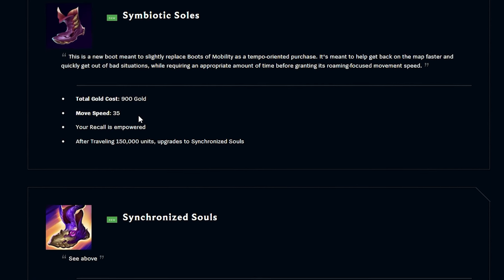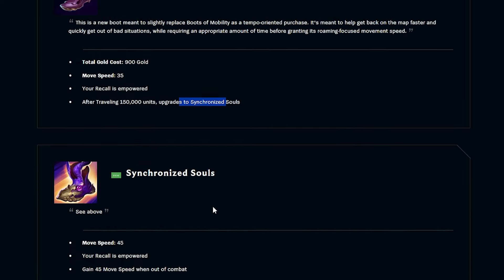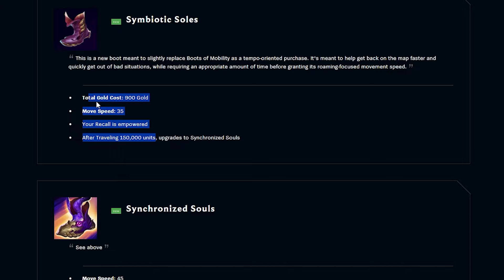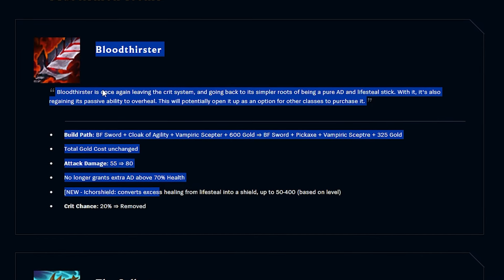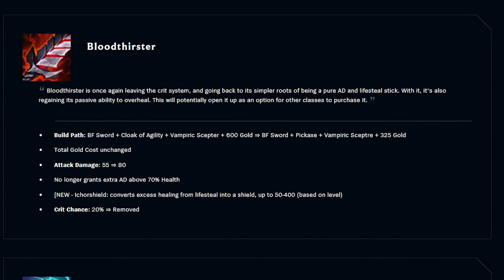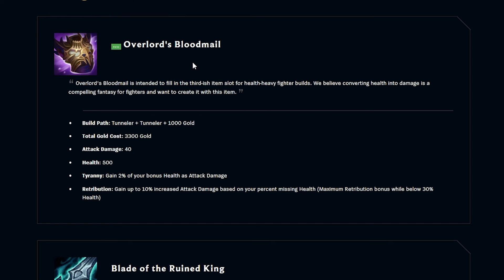Moby's removed. What the hell are these boots? 35 movement speed, your recall is impacted after traveling... what the hell. Oh, I see — Synchronized Souls. Wait, this is really good for support. This can be insane for support. BT could be good on Riven by the way — this could be a very good snowball item. The only downside is it doesn't give you CDR.